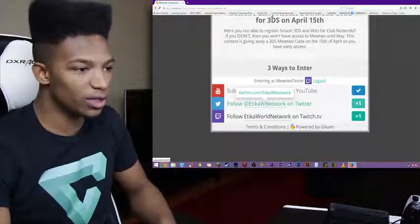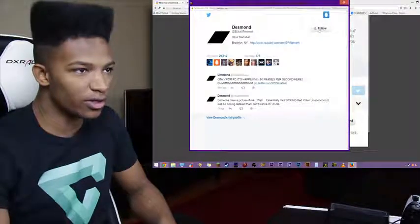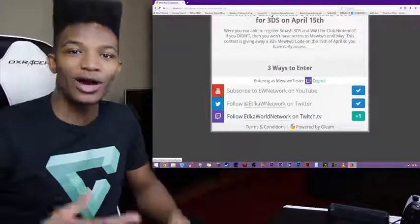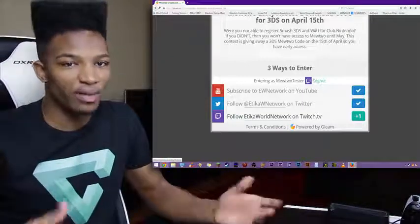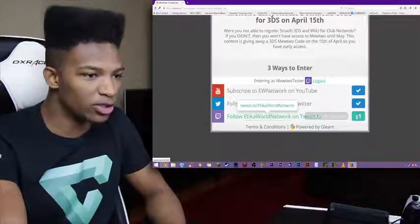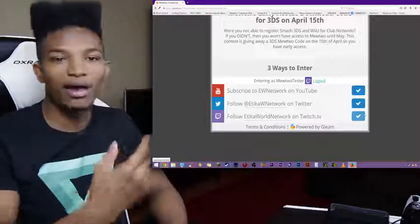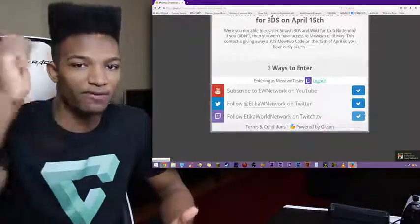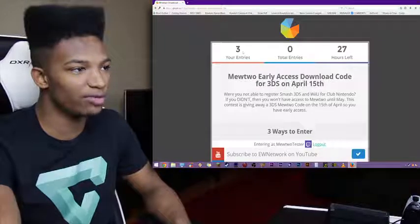So now you go to the Twitter page and just click this. It'll say follow Etika World Network for extra entry. Click that, then you click follow, and then you close it. I love this system because the organization is a lot better, and you get a lot more entries depending on the social media accounts you have. Now the final thing is to follow me on Twitch. You click here, and boom, you're already followed. I already had logged in through Twitch, so it already had me registered — it just said follow, and boom, that's it. So now under this account there are three entries in, and once you do your entries you'll see it right up there.